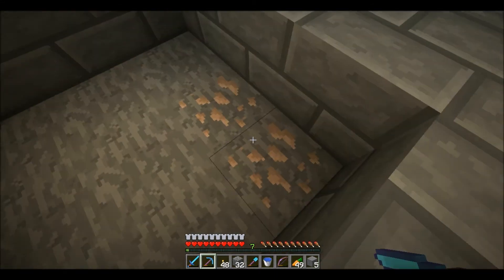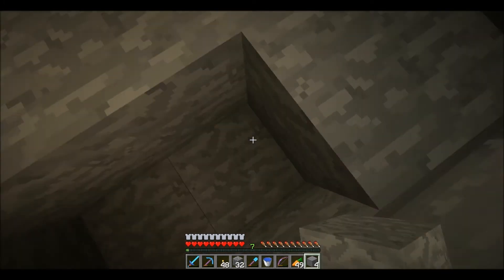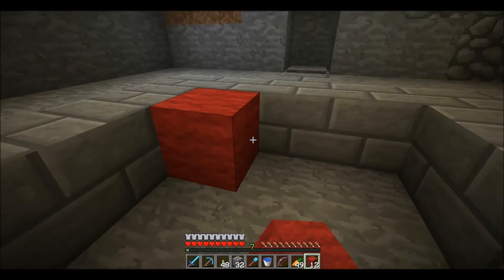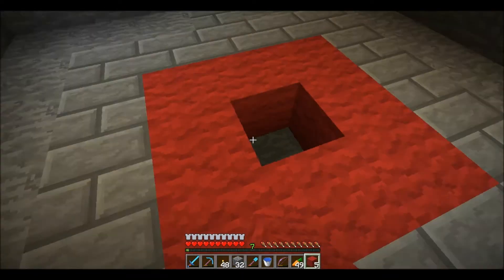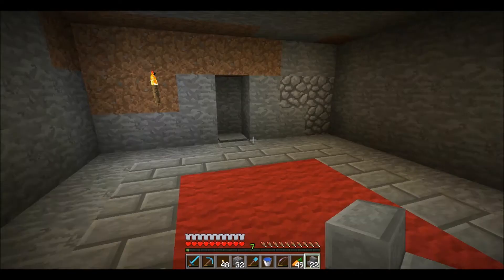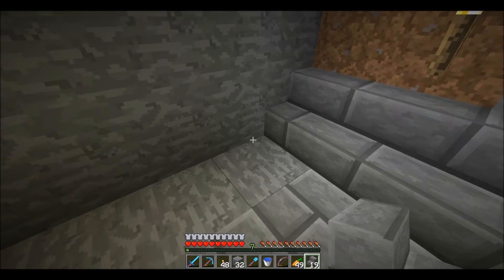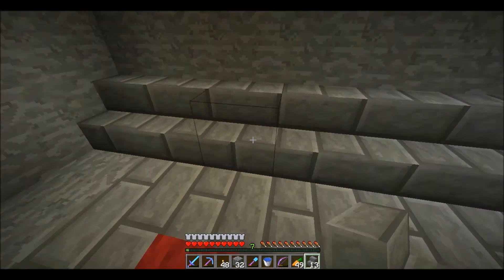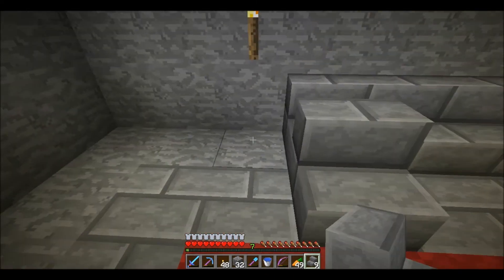I'm just gonna make the door smooth stone - that's what's gonna match the best. Let me pick up this iron. Where's the red wall? Now, next - I think I put stairs all the way around here like so. The speed is screwing me up, I keep missing.